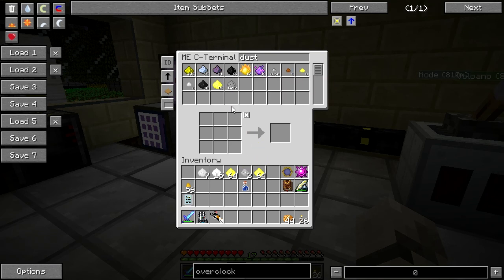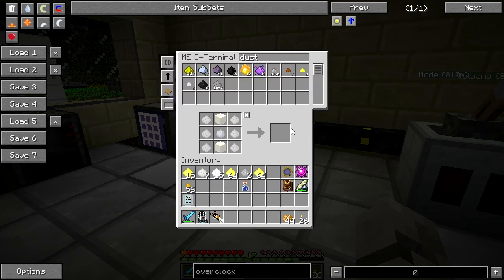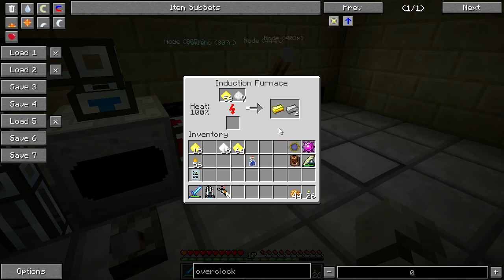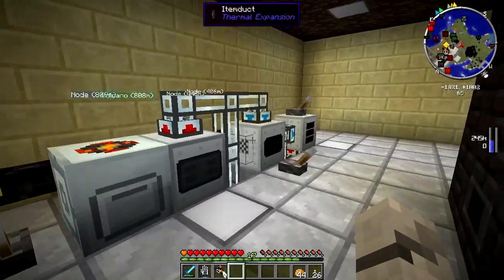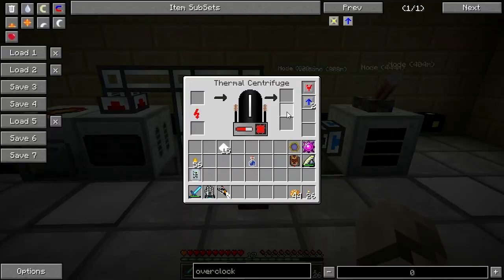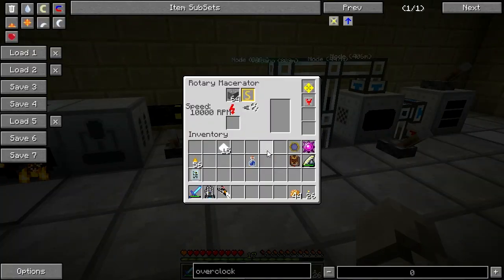All this dust — the silver dust, the gold dust, all this stuff can be put into the macerator again to get you some more stuff. So one dust will make you one ingot pretty much. The stone dust — I'm not sure what the use for it is. Apparently I can make CF powder, but what's the use for CF powder? There's got to be a use for it. This is why we've got the ore washing thing and the thermal centrifuge — you're doubling your ore, and this gives you that extra bang for your bucket. Sometimes you can triple your ore pretty much.